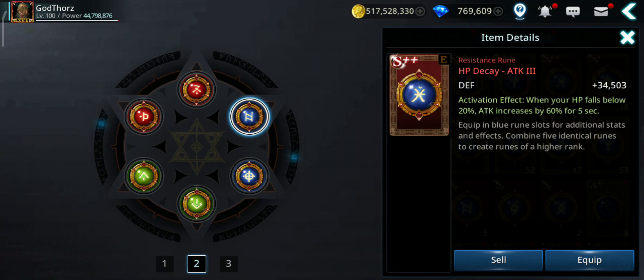If you have 2 million attack, add another 2.35× on top — multiplied by 2.35 that will be 6,700,000 attack. That's crazy.